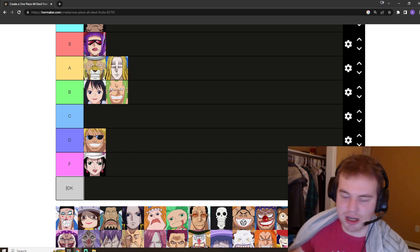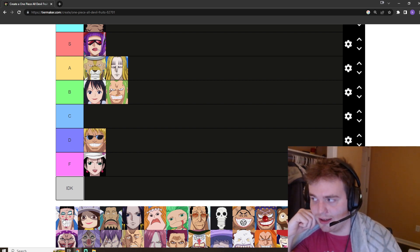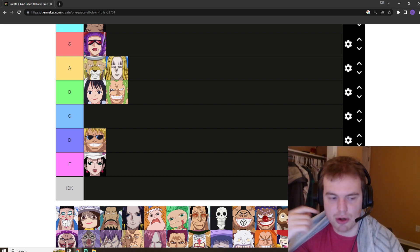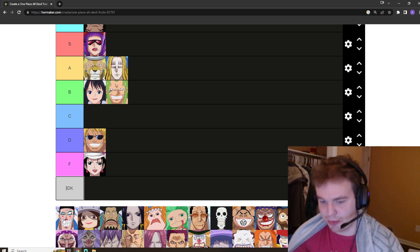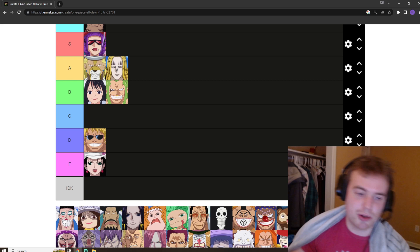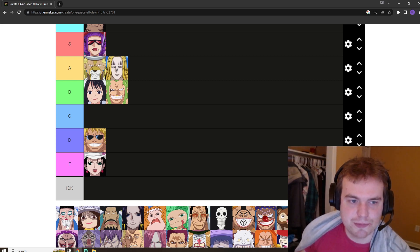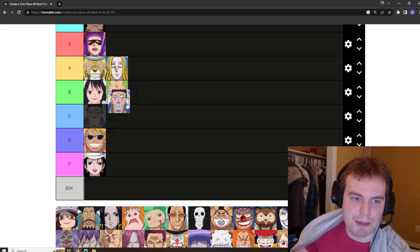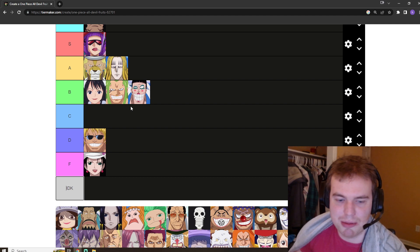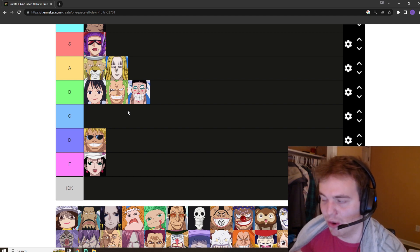Next we have Bon Clay Bentham's disguise fruit, which allows you to change into the appearance of anyone you have touched. I think it's very good for espionage as we saw in Alabasta. However, there is a fruit on this list considered the direct upgrade of it, so I can't put it too high. I'm going to go with B tier — against people that don't know what's going on, you can really rock someone's world by becoming someone they love.